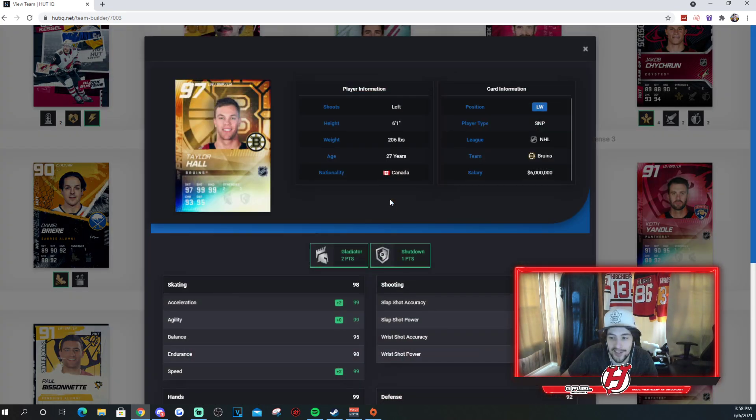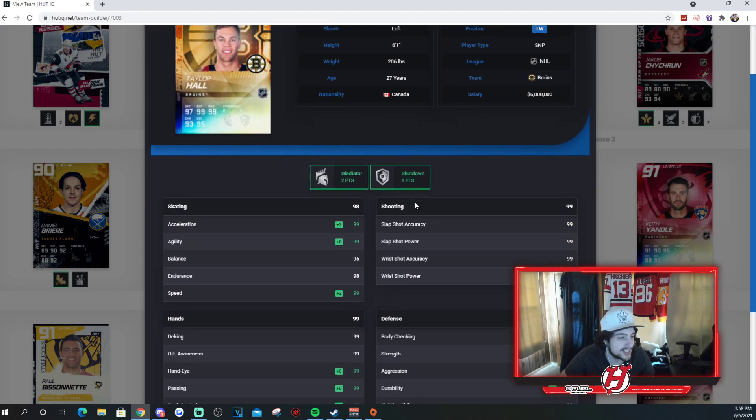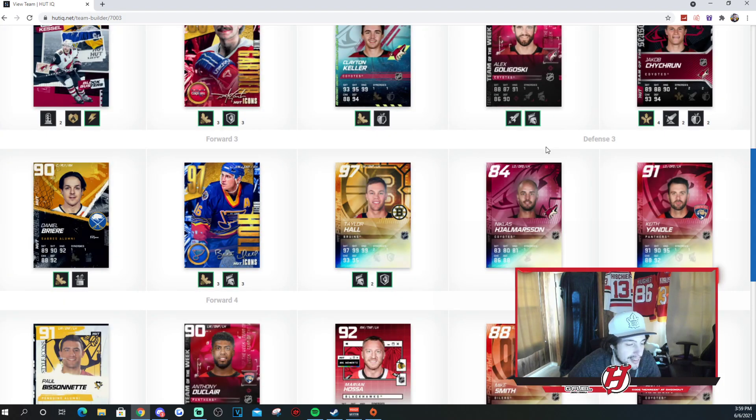They got Taylor Hall, 97 overall, Primetime edition, two to Gladiator, one to Shutdown: 99 Excel, 99 agility, 95 balance, 98 endurance, and 99 speed. Unbelievable stuff right there on him. You got 99 across the board for the hands as well. A really good card — Hall's gross.